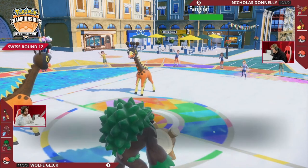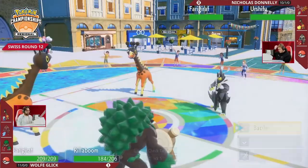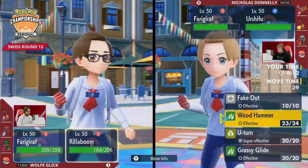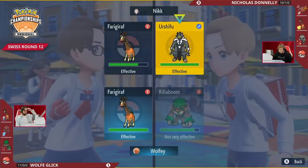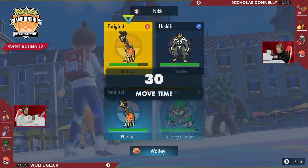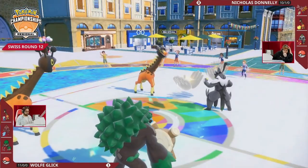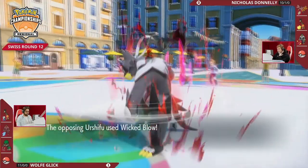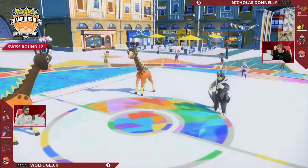Urshifu comes out now — that's a pretty good Pokémon into Farigiraf, which no longer can tera at this point. I think Urshifu is very well positioned here, though you're still going to take a lot of damage. Rillaboom is threatening big damage onto both Farigiraf and Urshifu, but Urshifu has the Focus Sash so you can hang on to at least one attack. Farigiraf on Nicholas's side is going to go for Helping Hand to boost up some damage, and it's going to be a Wicked Blow aiming into Rillaboom — a quick knockout.